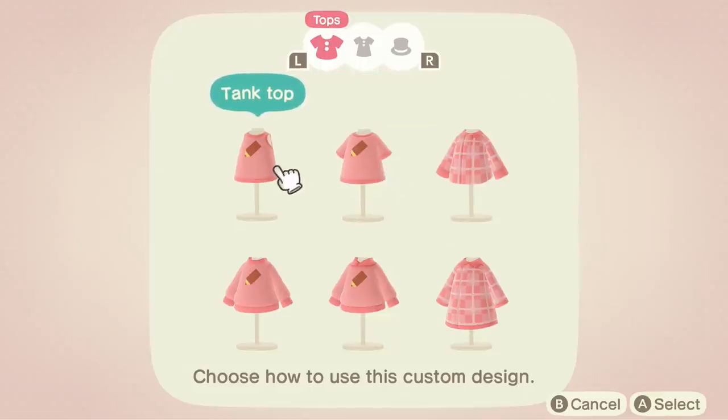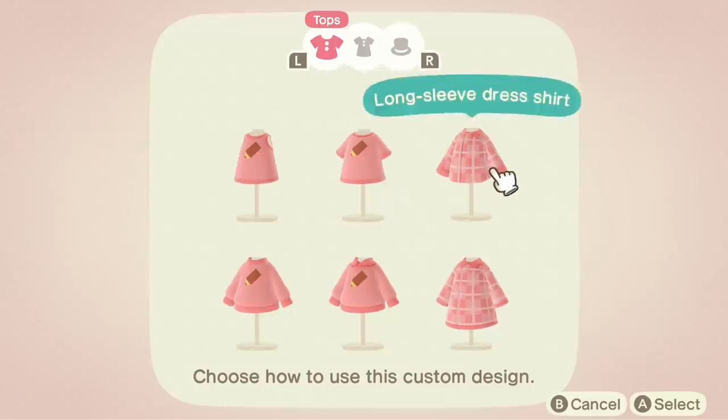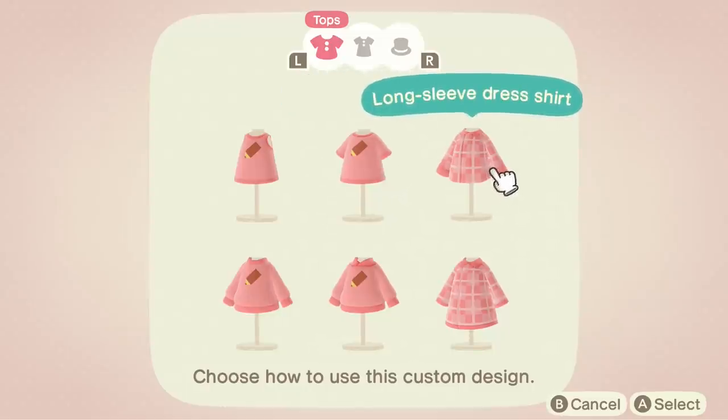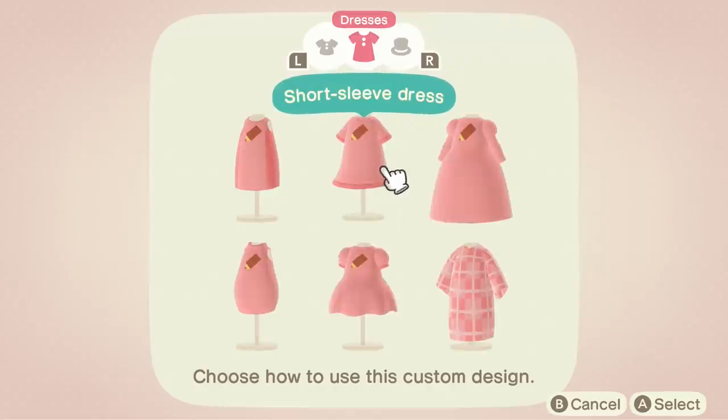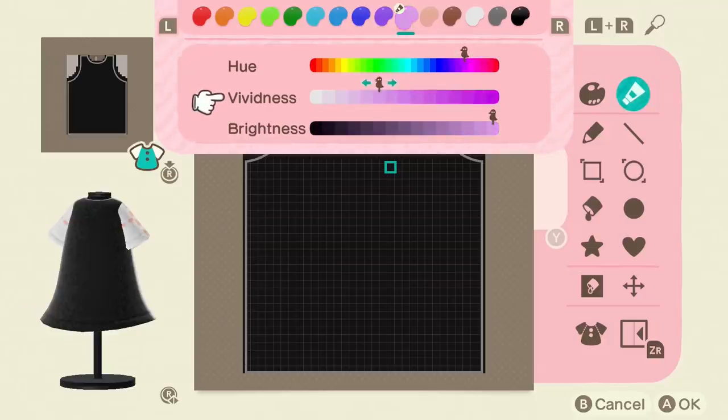Once you unlock the custom design pro editor, this will allow you to edit custom clothing like sweaters, beanies, dresses, etc., and gives you access to changing your color palette, which is a big thing in designing. If you would like some more info on the custom design pro, I actually have an in-depth video that tells you all of the tools you need to learn.